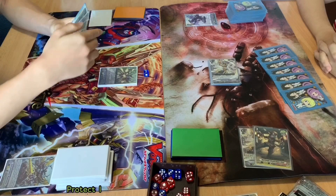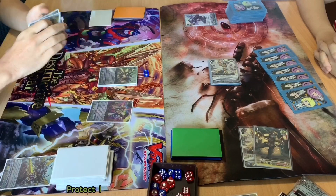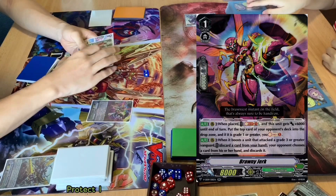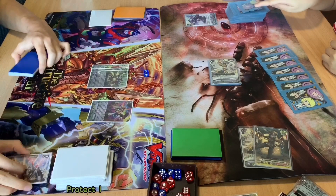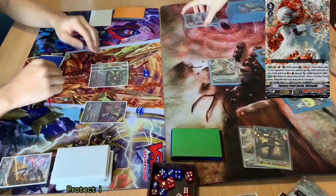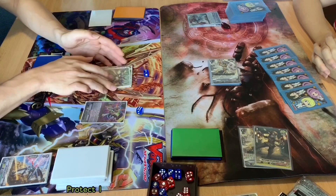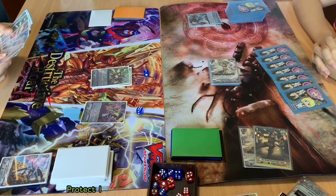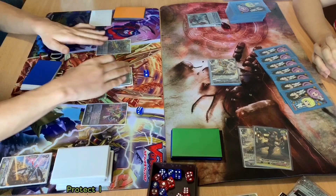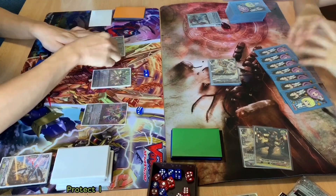I have no counterblast to work with. It's okay. I'll call Brawny Jerk. I'll activate Brawny Jerk, soul blast. Put the top card into the drop zone. It gets 6,000 power. If it's grade 1 or greater, soul charge 1. Calling Spear Attack Mutant to Mega Laura Lancer. Laura Lancer attacks your vanguard for 9,000. 5,000 guard.